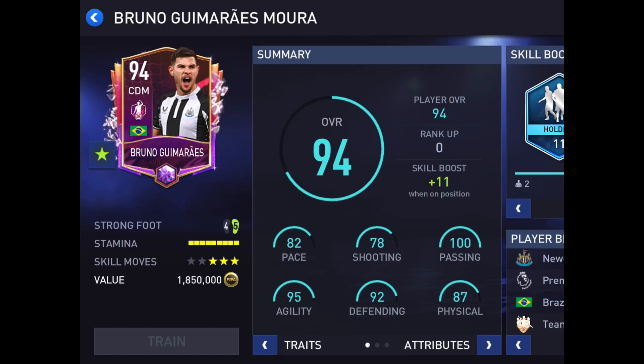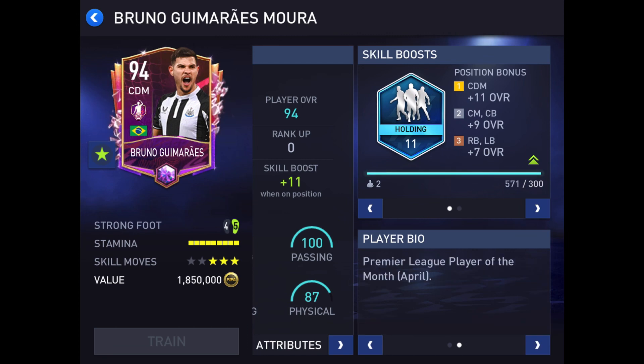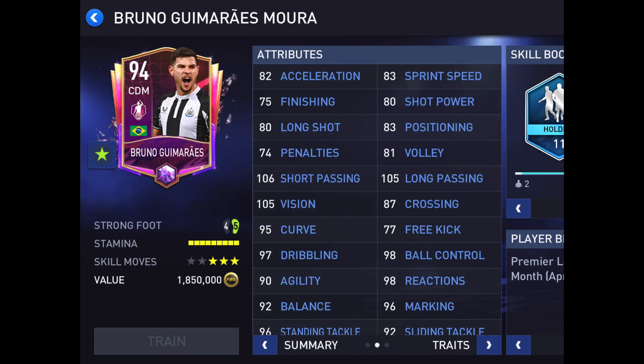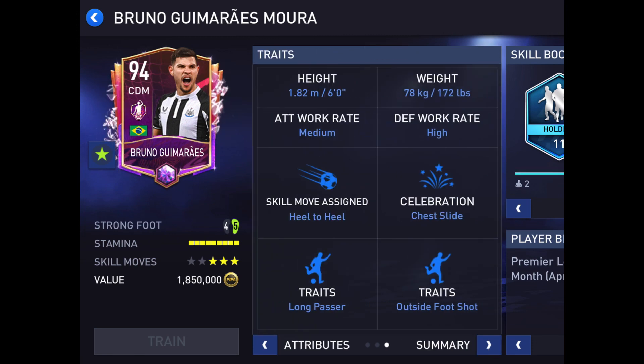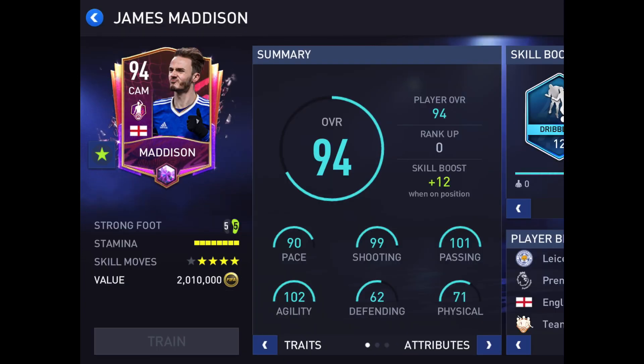Here we go — Bruno Guaimarez, 100 passing. He's a Player of the Month from April in the Premier League. I remember I was looking at this player but I decided not to get him and opened up Team of the Week packs instead, which gave me really good pack luck and lots of millions — more than this player would have given me. He's got side-to-foot shot and heel-to-heel as a skill move. Not the best, but I don't do a lot of skill moves with my central defensive midfielders.